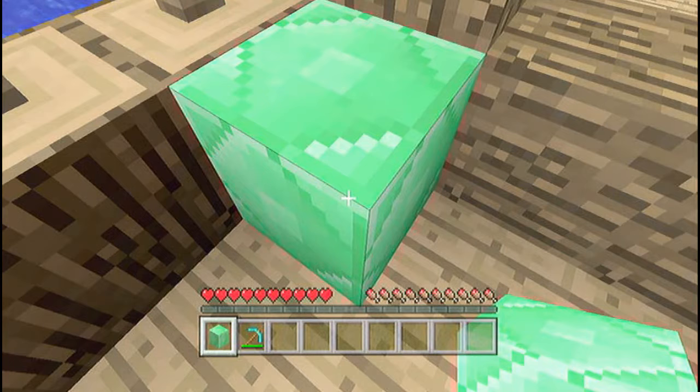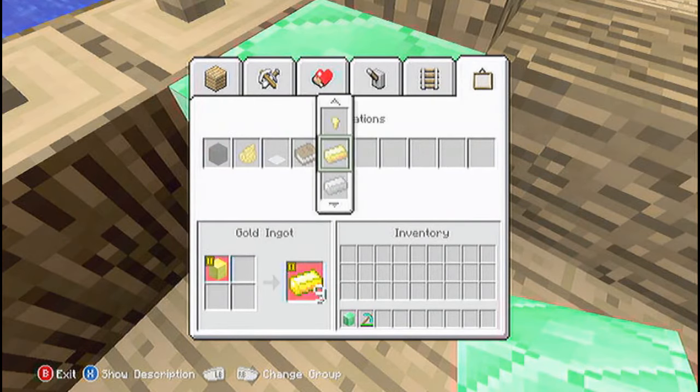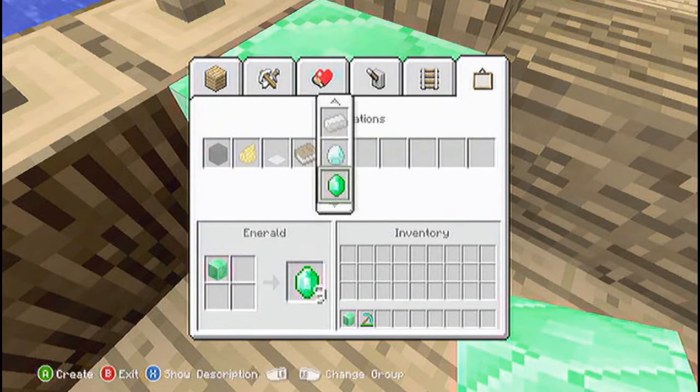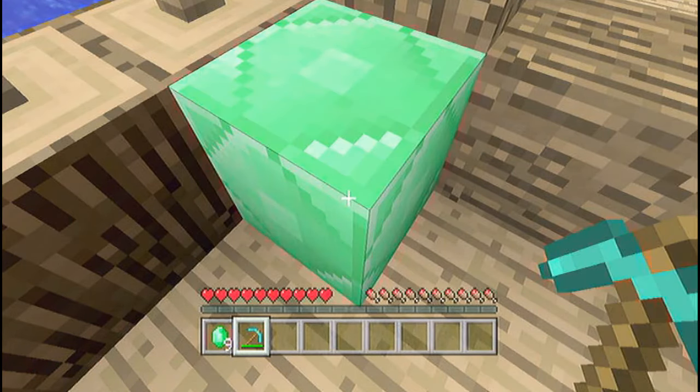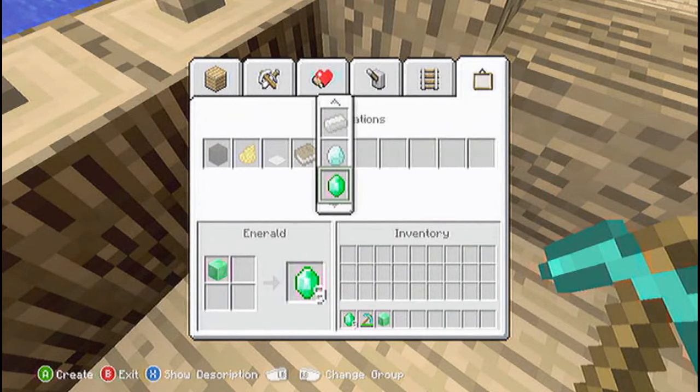Basically, what you want to do now is press X or Square — depending on if you're on PlayStation or Xbox — to go into your crafting interface. Then pretty much just turn the Emerald block into regular Emeralds. You can then mine up the one on the ground and turn that into Emeralds as well. And that is basically how you do the glitch.